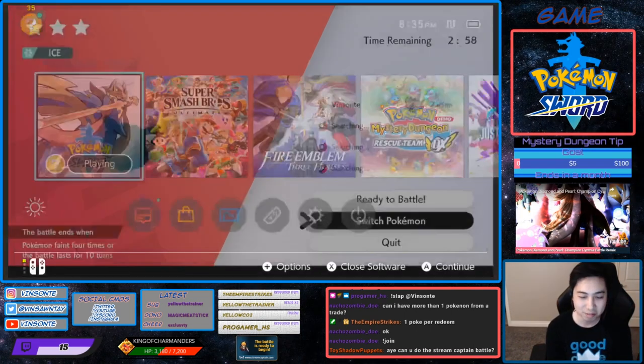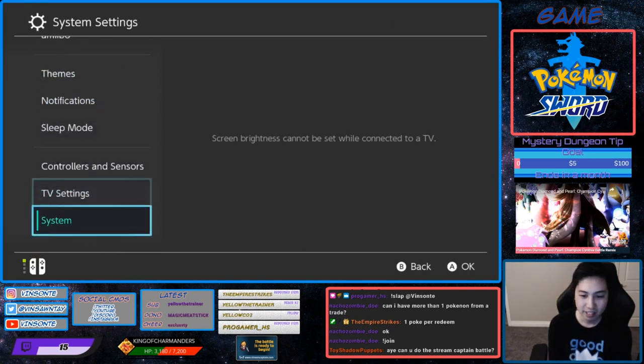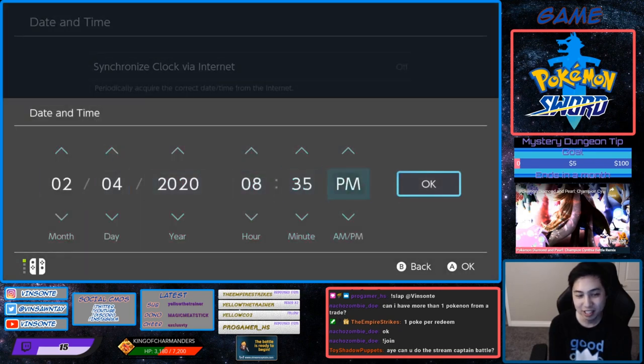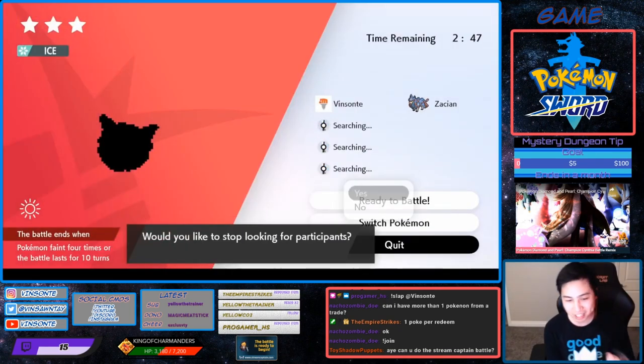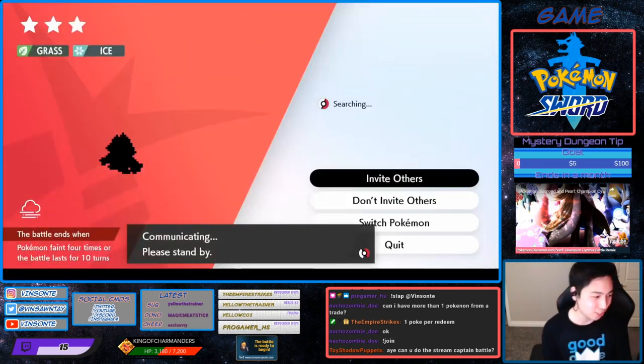Do 'Invite Others', press Home, go to System, then Date & Time, turn off automatic time sync if you have it on, increase it by 1 day, press Home, quit the game, and then your den should reset. You can farm Watts like this and keep doing this until you find your Frostmoth.